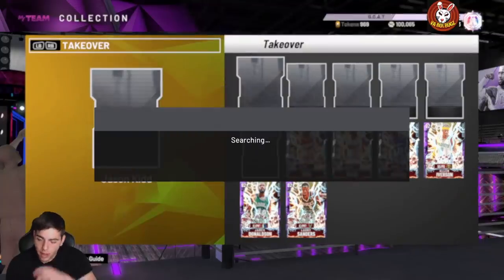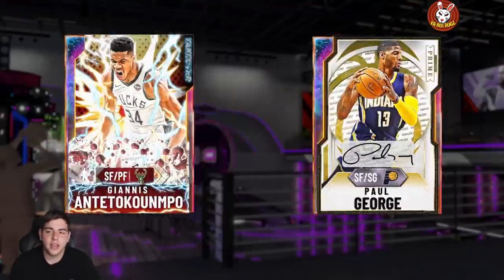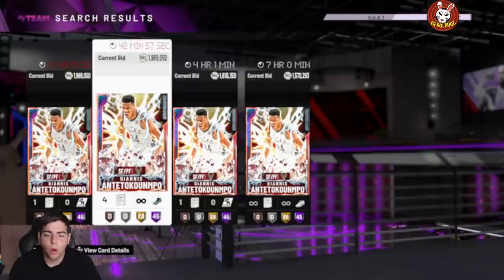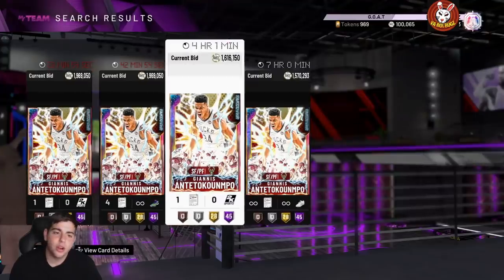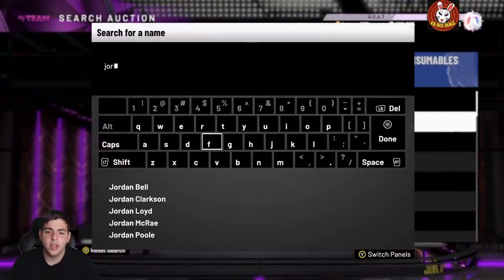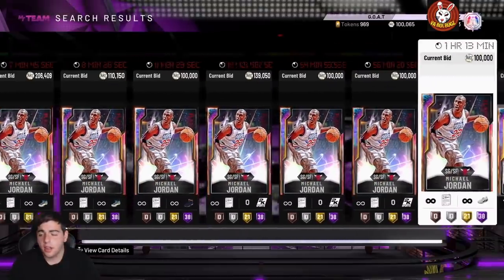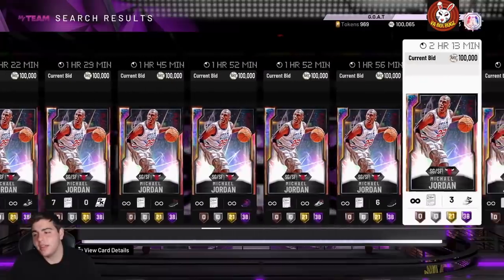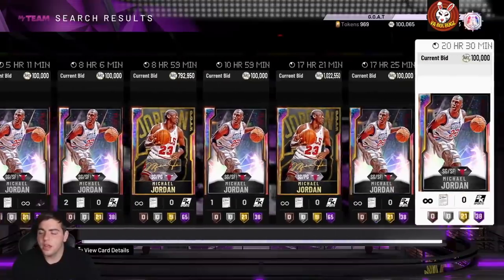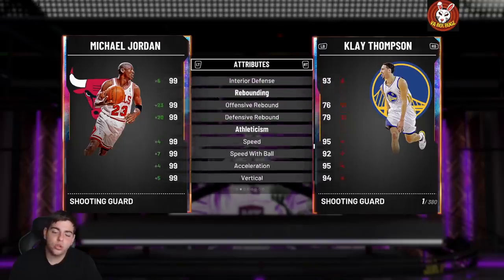The Takeover set with Giannis is worth about 2.5 million MT for Scottie Pippen — it's not worth it. The point guard Giannis is really the same card. You're going to see his price drop. GOAT MJ is literally one of the most expensive cards in the game besides Michael Jordan himself — I don't understand why they made these cards so rare. GOAT MJ is at 792K on auction with 17 hours left, going for about a million.